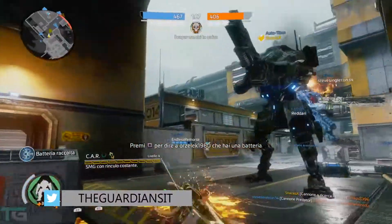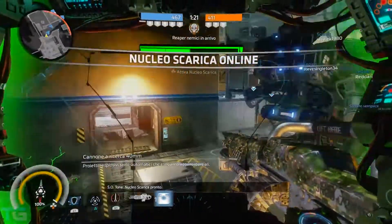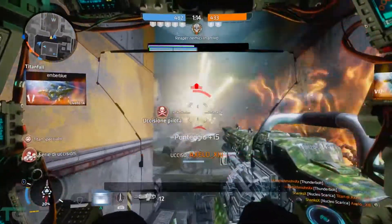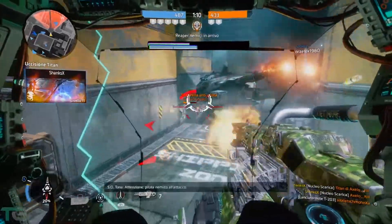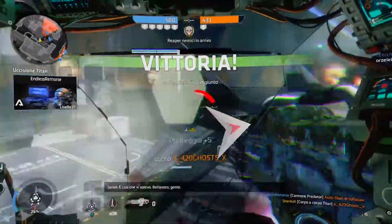Per quanto riguarda la super troviamo il Salvo Core, ossia un'incredibile quantità di razzi. Vi basterà semplicemente tenere nel mirino il nemico che volete colpire e i razzi voleranno praticamente verso di lui. Con un po' di ingegno sarete anche in grado di superare le barriere del Titan facendo arrivare la scarica di razzi dall'alto: potete infatti sparirli in aria per poi direzionarli dove volete.